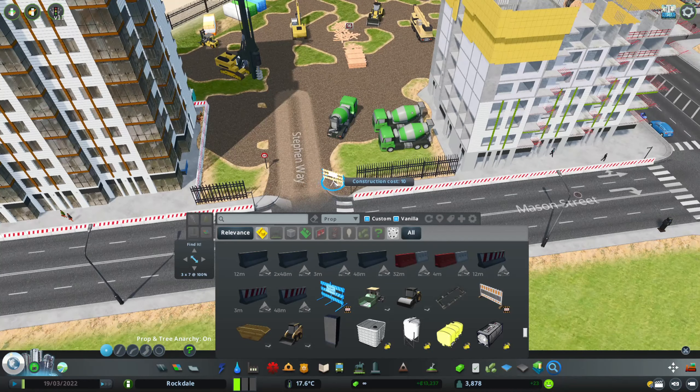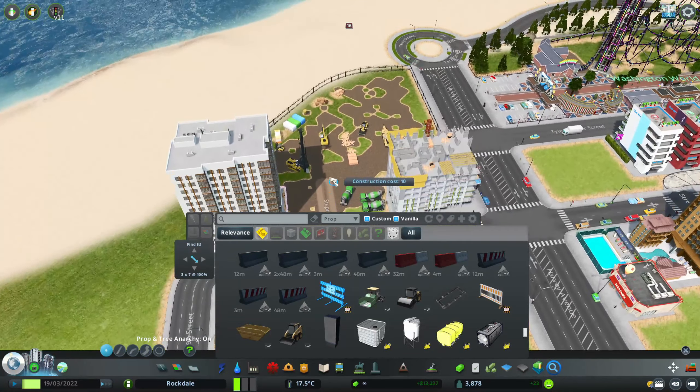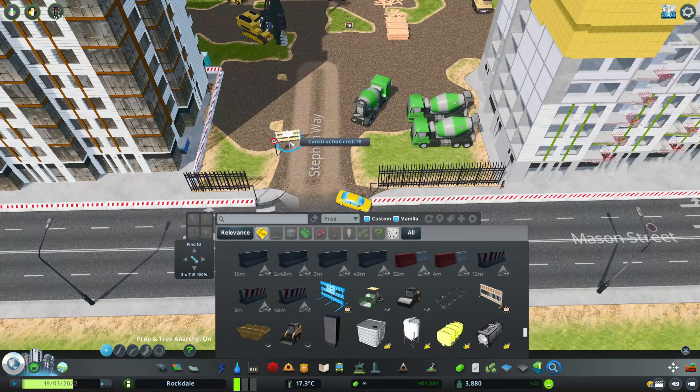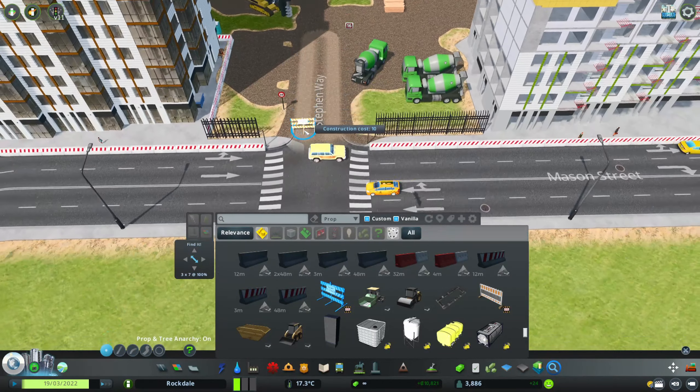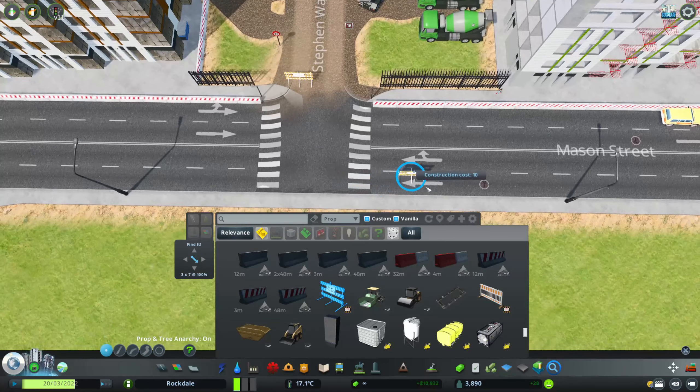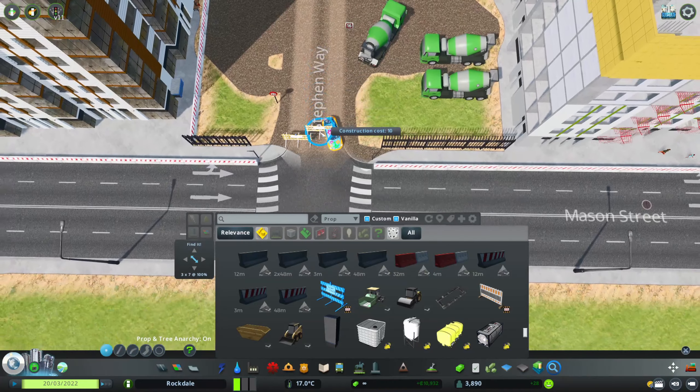Some road closure signs - this episode has pretty much just turned into construction site building, detailing a construction site, but you know what, that's fine. So we might have the road closed like this, close this way so normal traffic can't come in, because I'm playing on the left-hand side - I live in Australia, that's how I drive.